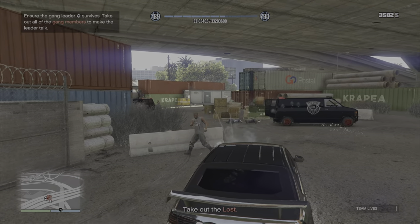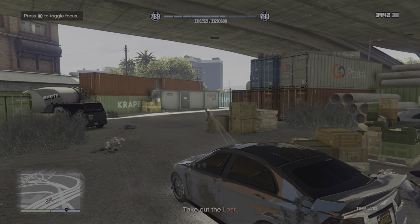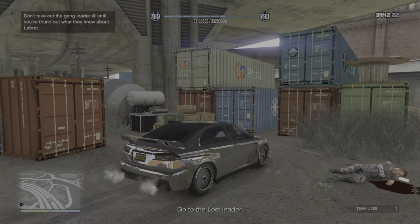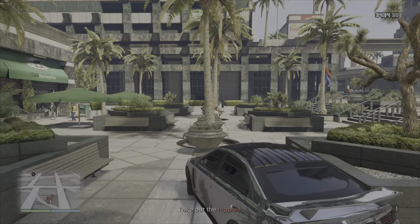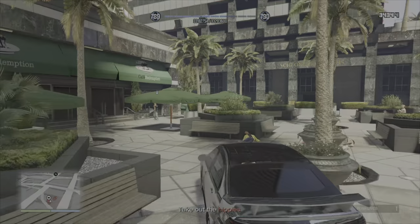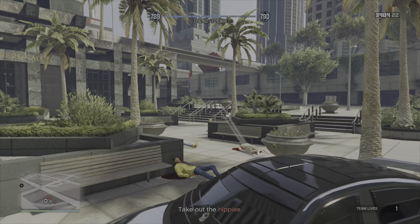Do A first then go to B if you're playing solo. The A and B locations may change due to RNG. When we went to B we could use the Armored Kuruma and drive around without worrying about getting shot. When the game tells you to go to the third location to find the hippie boss, go find them and kill the hippies around them — this location definitely changes between playthroughs.